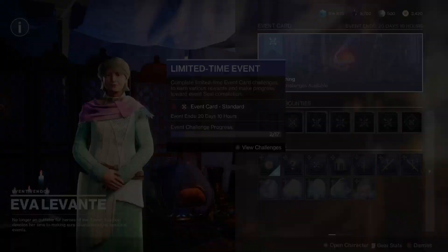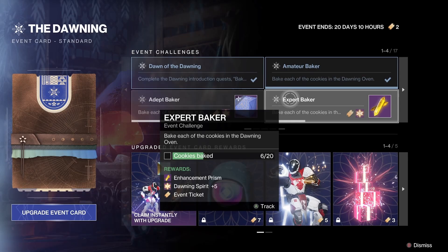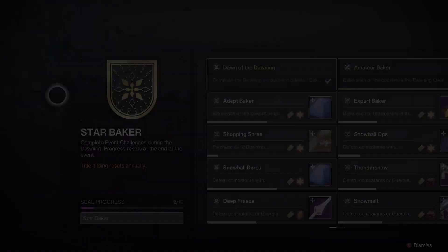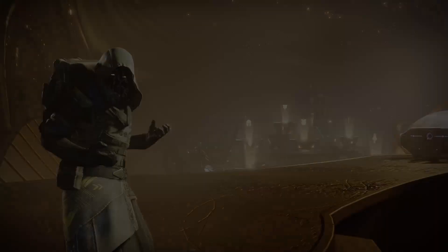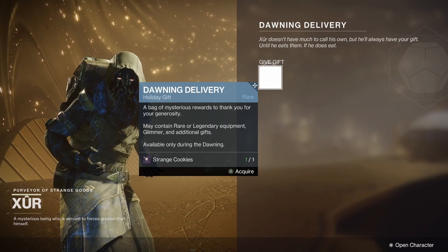The Dawning has returned to Destiny 2 as the holiday event for 2022, and along with it comes a brand new triumph seal attached to the event card. The title you can earn for completing it is called Starbaker. There are 16 triumphs in total to complete the seal and 4 extra ones for gilding. If you played during the previous two events in Destiny 2, you'll be very familiar with how it all works. The event itself is very similar to previous Dawning events where we are baking cookies and giving gifts. This is also the 3rd out of 4 event cards needed to complete the Reveler title.